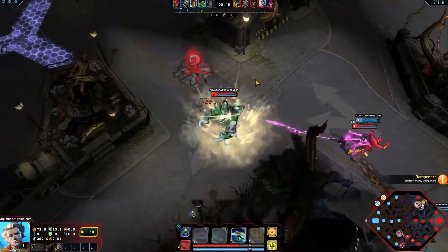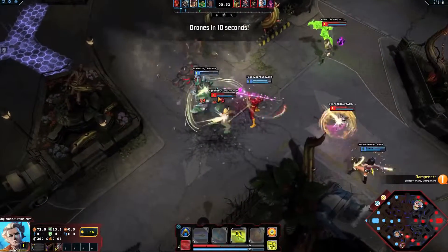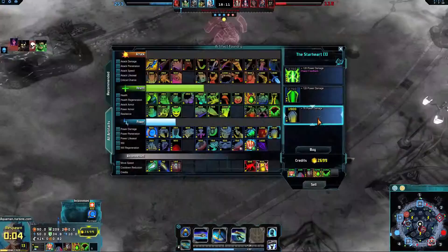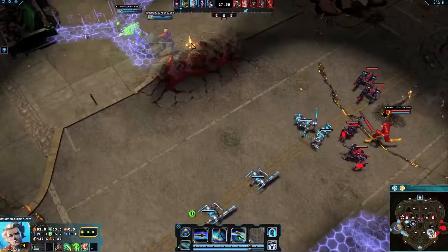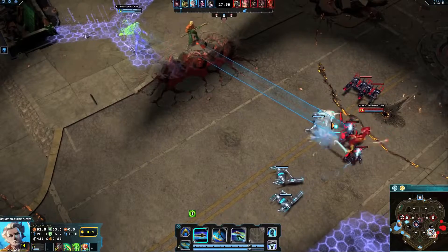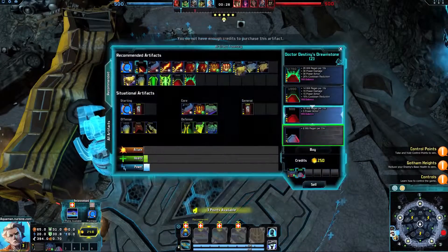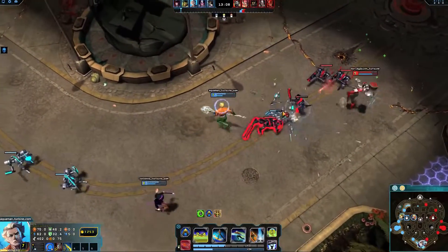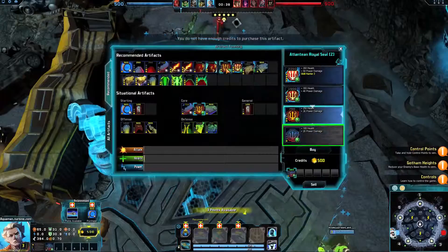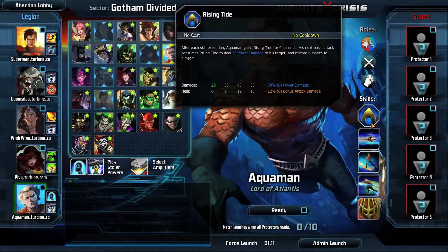While Rising Tide's bonus damage scales with power damage, its healing scales with attack damage — keep this in mind when building Aquaman. Artifacts with power damage like Star Heart and Cosmic Staff afford Aquaman high burst damage and a more lethal poke with Trident of the King. His low cooldowns make it easy to burn through will, so consider artifacts with extra will or will regeneration. For extra health and a little crowd control, pick up Atlantean Royal Seal.